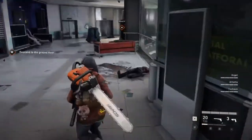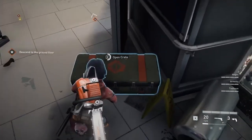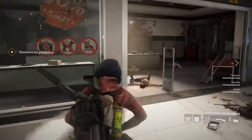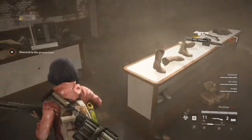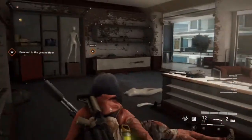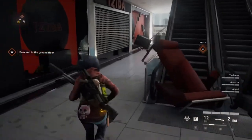Here are some more item spawns. There is a box spawn here sometimes. In this store behind the counter there is usually a lurker. There are also lots of heavy weapon spawns — two right behind this counter and one on the table when you come in. There is a med kit there, and on the left side of that store there is also sometimes an equipment charge.